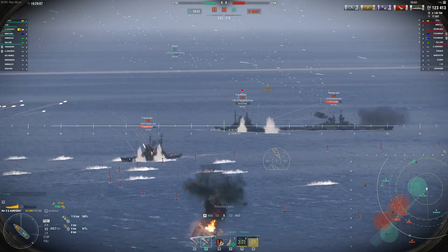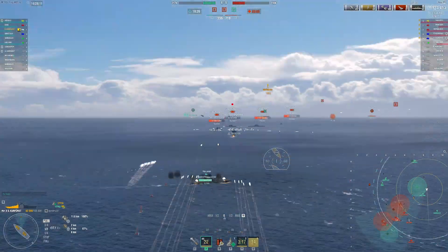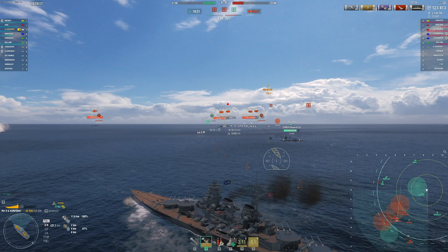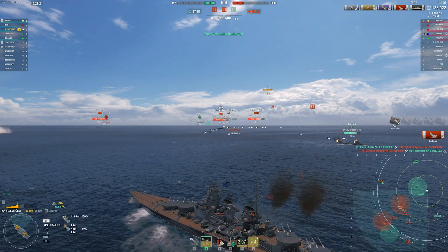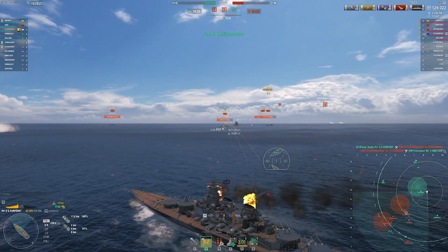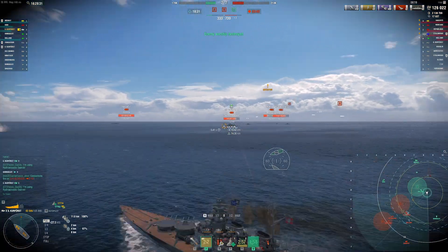Islands give cruisers — and a lot of ships, even battleships — the ability to just hide behind them and shoot at enemies for free without having to risk their ship at all. And if you know me, I don't really like it when you don't have to risk anything to deal damage to the enemy team. That's why I like Ocean.